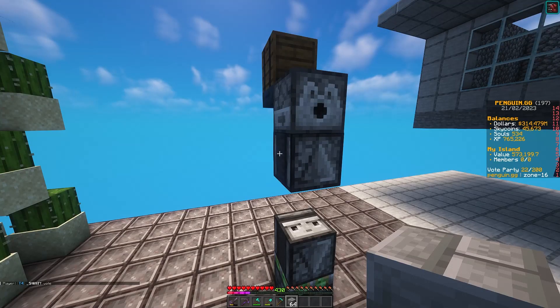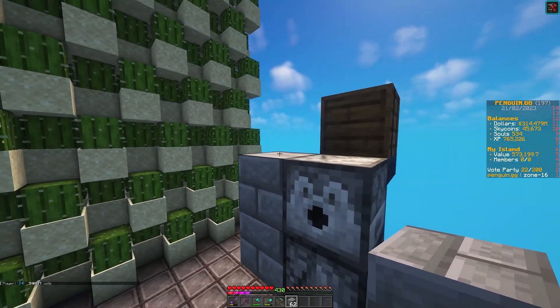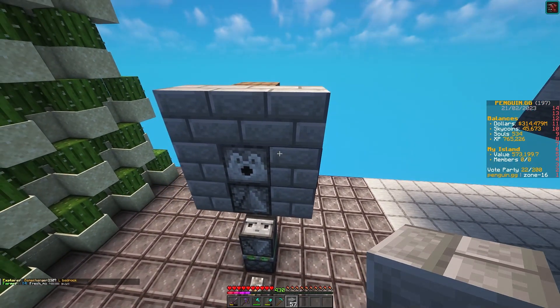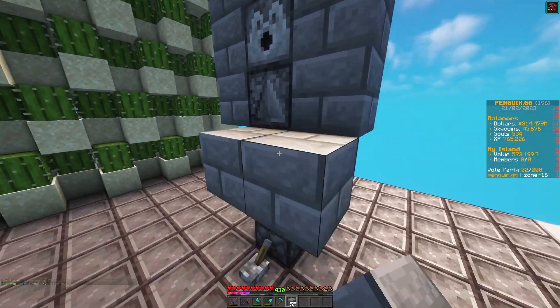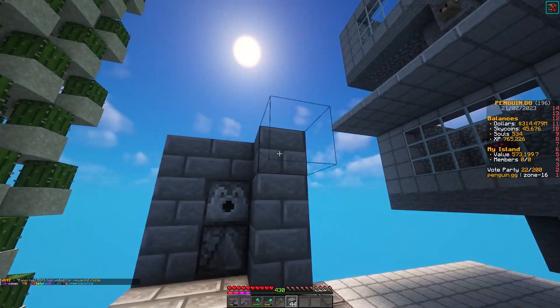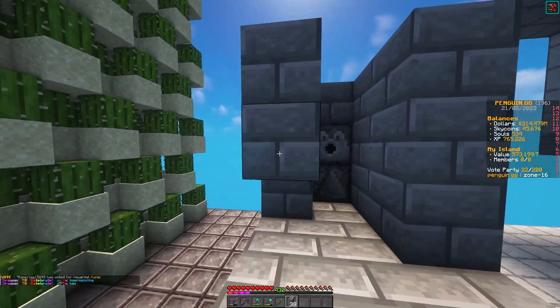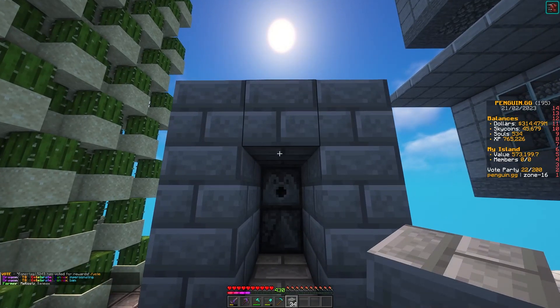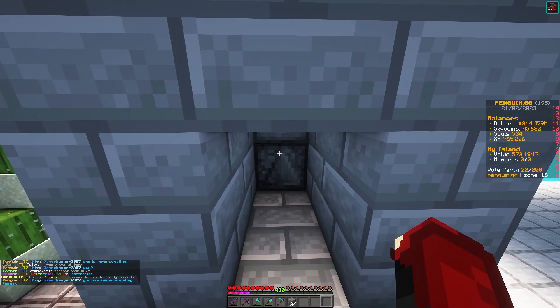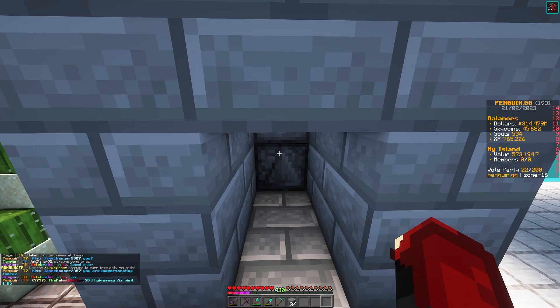Next, add a row of blocks going along the top and sides like this. Flick the lever, add the floor, extend it three blocks, extend the walls two blocks, add the roof two blocks as well. Get a half slab and place it at the top, then get some shears and one bit of glow lichen.